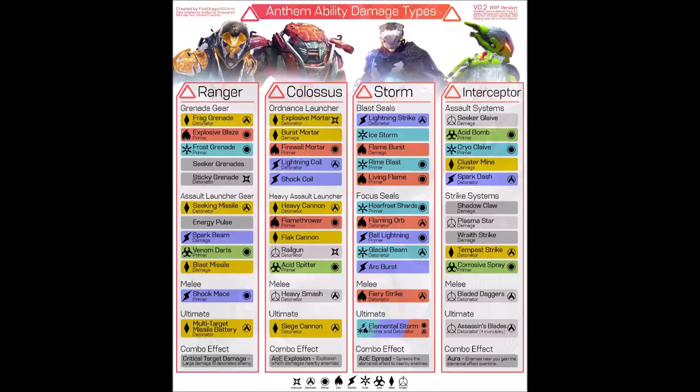When looking at the ultimates, Ranger and Colossus act as detonators. Storm's ability acts as both a primer and a detonator, so you can have it at the beginning or the end. The Interceptor ultimate is a detonator and invincible. That's pretty much all I wanted to say about this chart — it's a fantastic guide to get you started for the demo. Definitely go to the Reddit post, say a thank you, go to his channel and show him some love.